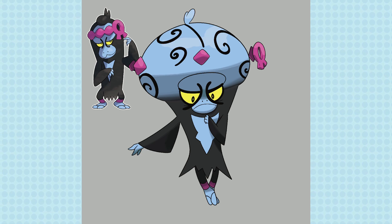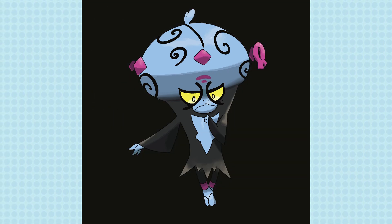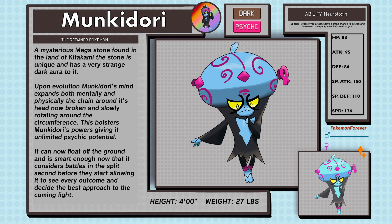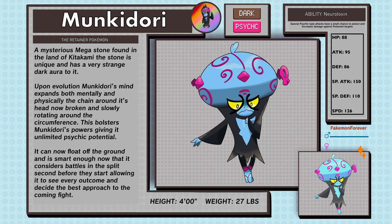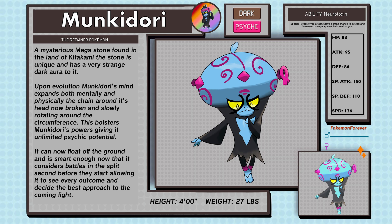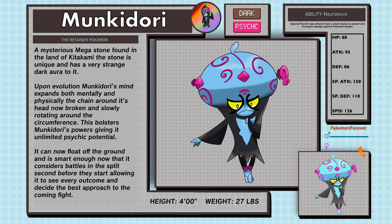To make it seem like the head is just bursting outwards with big brain energy, I used the skin color blue to sort of transition into the black fur, also allowing me to change the swirls on the head to a darkish purple that wouldn't stick out too much. I also changed the mouth to fit Munkidori a little more — it looks crafty still, but now it's pondering how best to attack you. Mega Munkidori, the retainer Pokémon, a Dark and Psychic type. Upon evolution, Munkidori's mind expands both mentally and physically, the chain around its head now broken and slowly rotating. This bolsters its powers, giving it unlimited psychic potential — it can float off the ground and is smart enough to consider battles in a split second, seeing every outcome and deciding the best approach. Mega Munkidori has a new ability called Neurotoxin, where special Psychic-type attacks have a chance to poison and increase damage against poisoned targets.